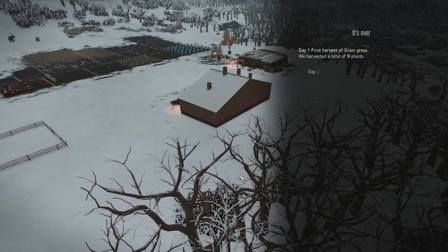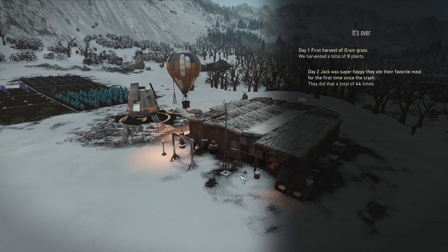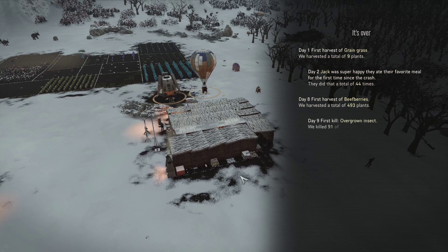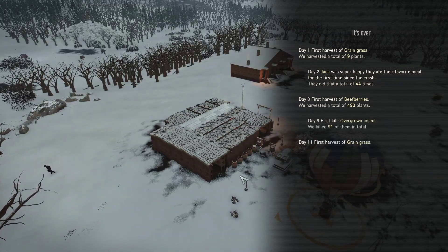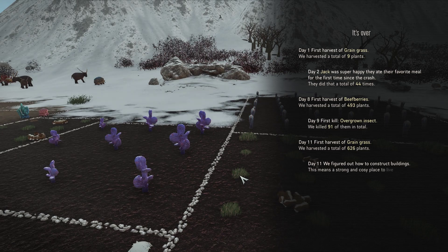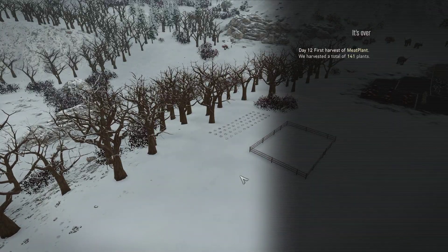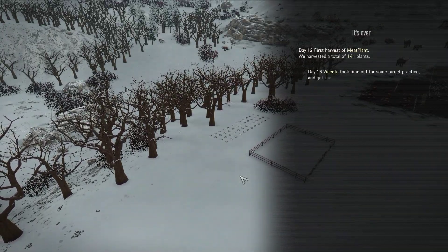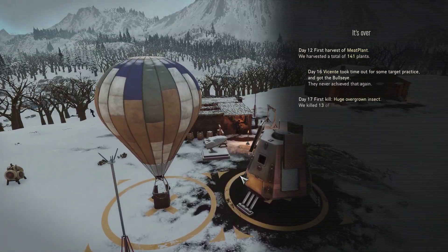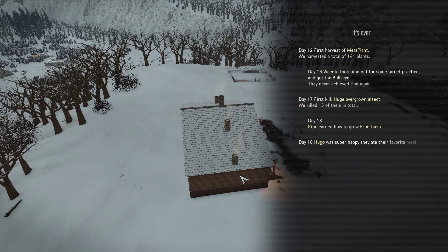Day one, first harvest grain grass. This is interesting — drown insects, we've got 91 of them. Vincent took time out for some target practice and got the bullseye — never achieved that again. That's cute.